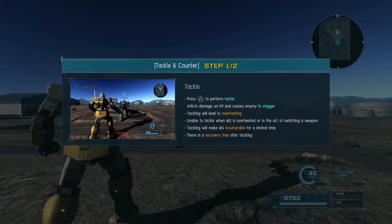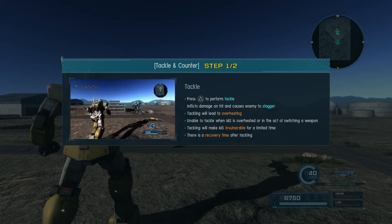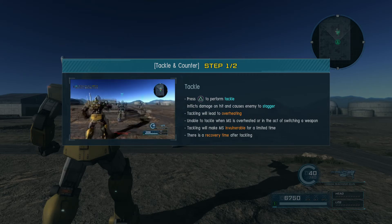Tackle: press triangle to perform a tackle. It inflicts damage on hit and causes the enemy to stagger. Tackling will lead to overheating — you are unable to tackle when the MS is overheated or in the act of swinging a weapon. Tackling will make the mobile suit invulnerable for a limited time, and there is a recovery time after tackling.